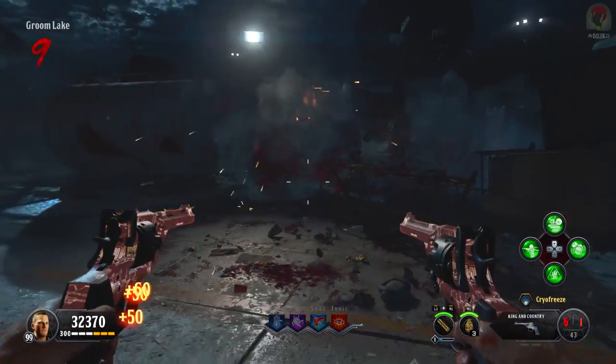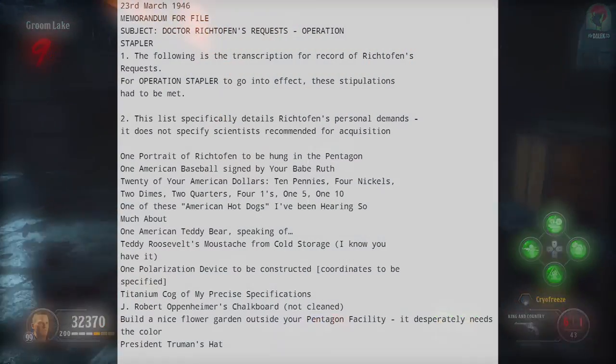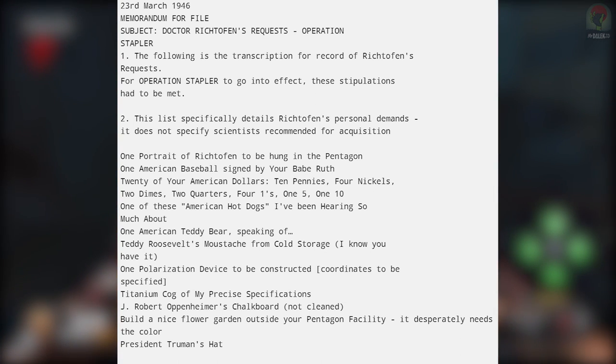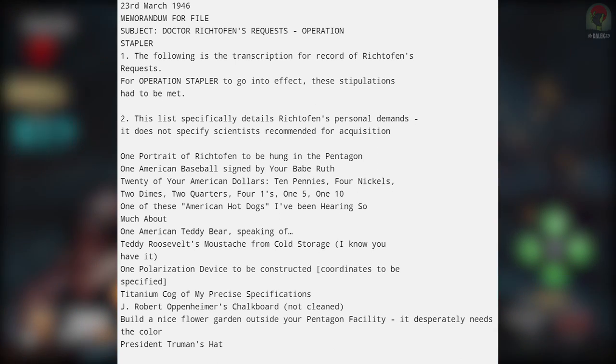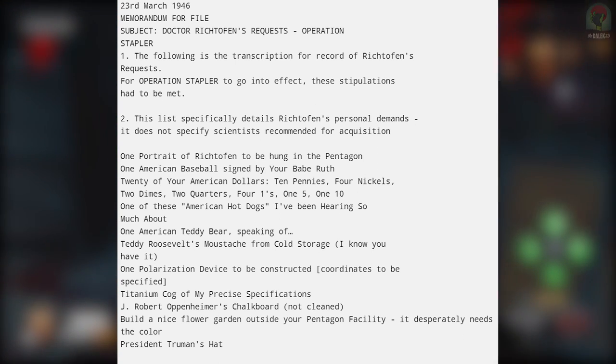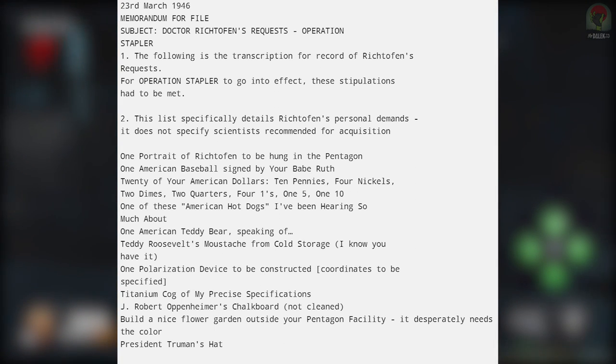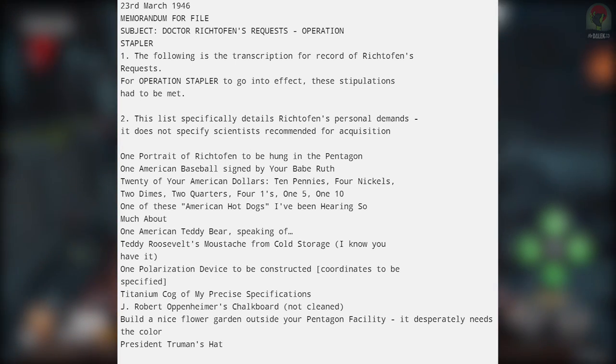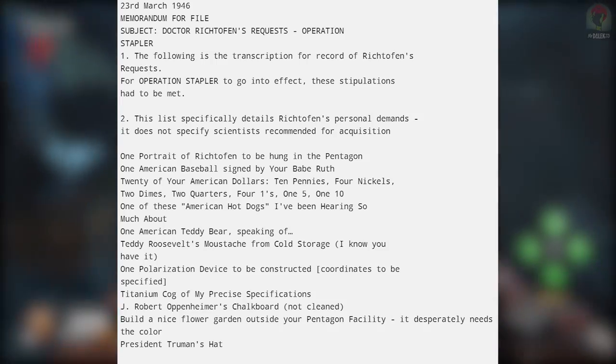Reading through the other items on his list — his personal demands — some of these include an American baseball signed by Babe Ruth, 20 American dollars, 10 pennies, 4 nickels, 2 dimes, 2 quarters, 4 ones, 1 five, 1 ten, one of these American hot dogs he's been hearing so much about, an American teddy bear, Teddy Roosevelt's mustache from cold storage, and one polarization device to be constructed, coordinates to be specified.